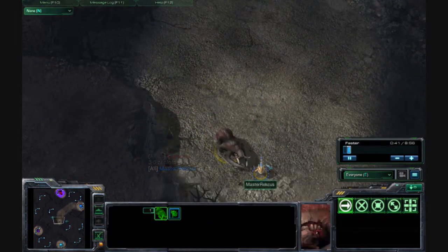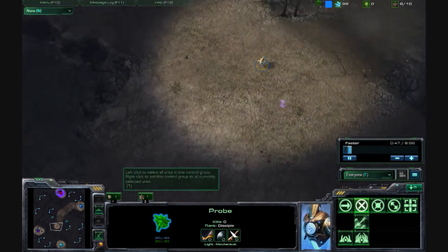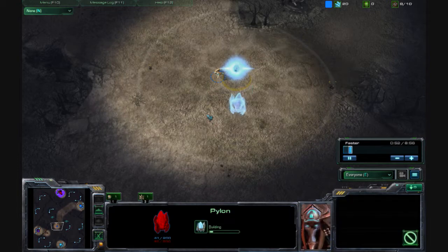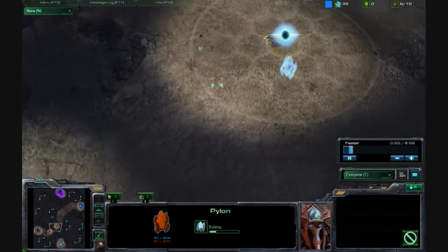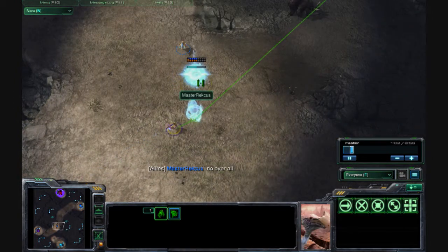So here's my little phlegm throat. Annoying. My little probe out here. Throw up my first pylon. That's not my pylon — that's the enemy's first pylon, right next to mine.